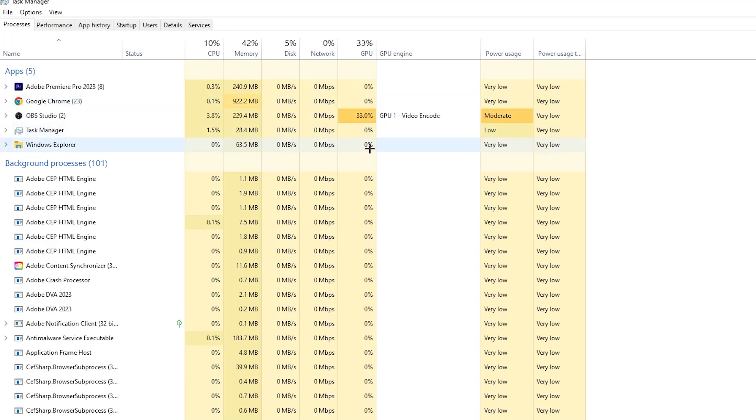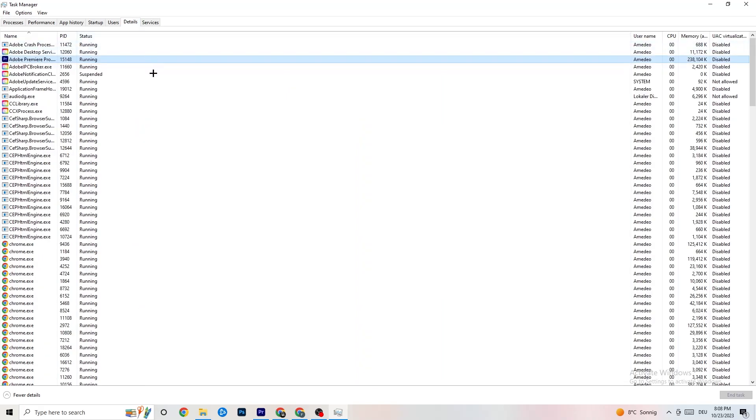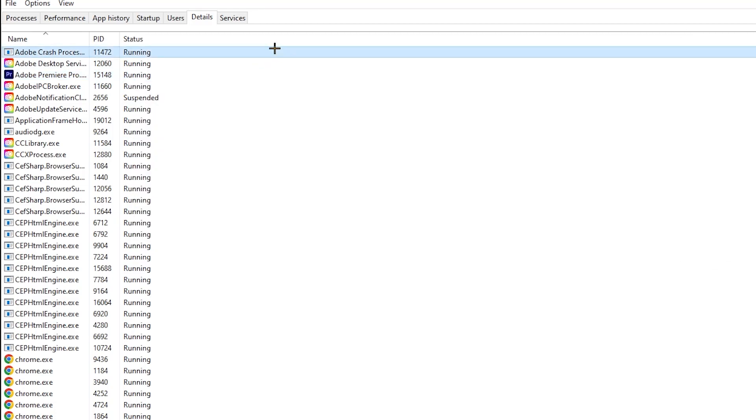Repeat that for every program showing high CPU usage — you'll see them highlighted in dark yellow or red. Next, go to the 'Details' tab in the top-left corner. Search for your game, right-click it, hit 'Set Priority,' and select either 'High' or 'Real Time' — try which works better. Hit Apply and exit.